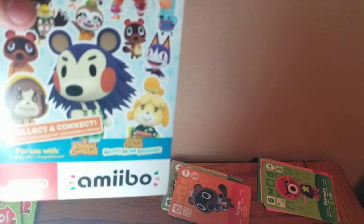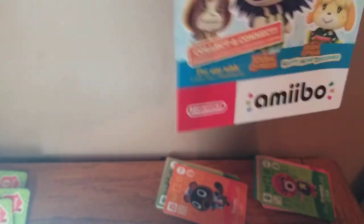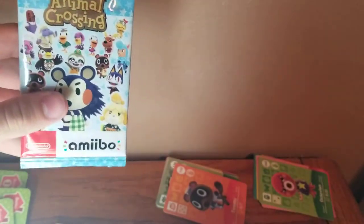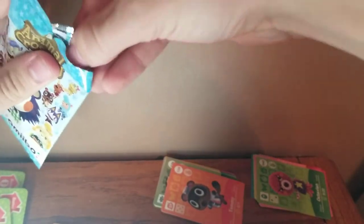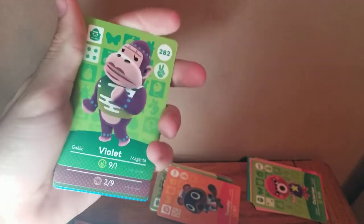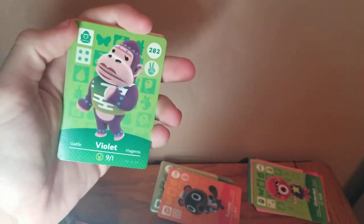Next we're moving on to a series three pack — series three is blue. Let's open it up. By the way, check your local Target in the video game or electronics section; you should be able to find these in stock unless someone bought them all. It says select Targets have them, so I'm not sure. I think you can get Timmy in this series — Tommy's in series two, Timmy's in series three. Starting from the front: Violet. There are really good villagers and there are ones that people do not like — I do not like Violet at all. She's like a gorilla.